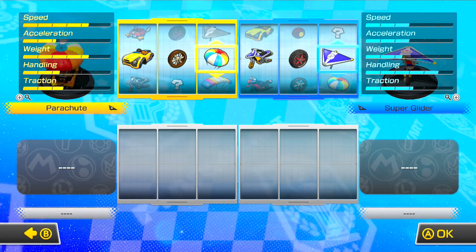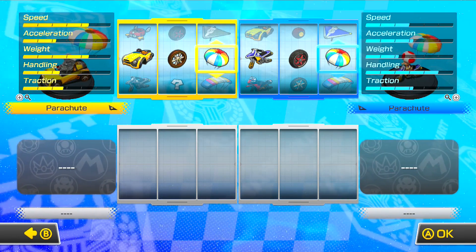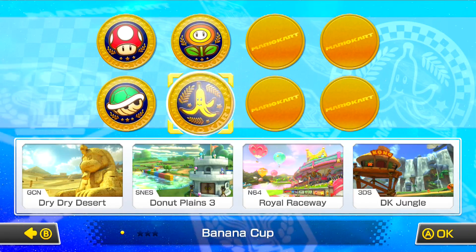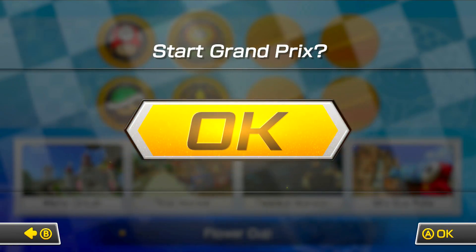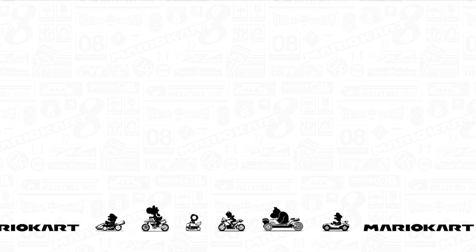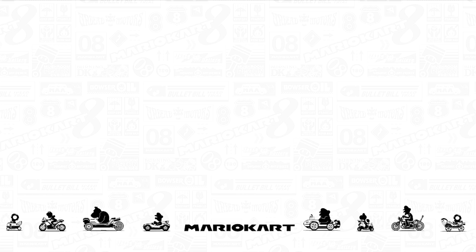Next GP, use a heavyweight — like Wario or whatever we unlock — because you haven't used any heavyweight. We're doing the Flower Cup today, and next we'll do the Banana and so on, which means we'll end with the Lightning. We decided to mix up the new and retro tracks.